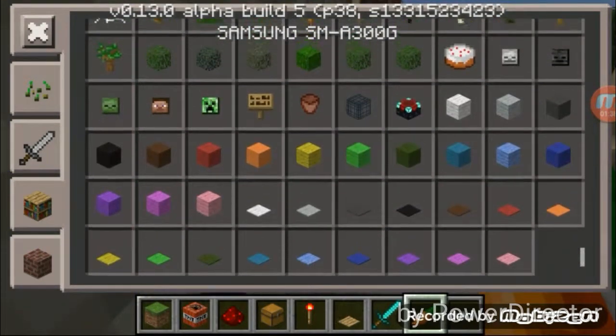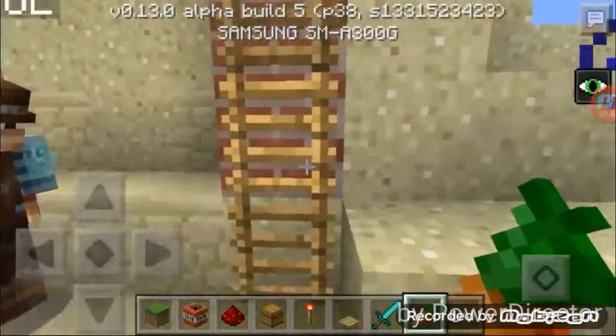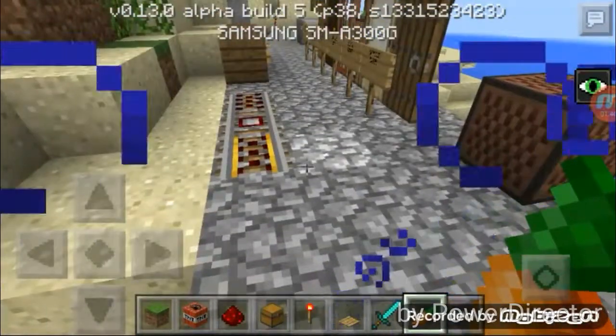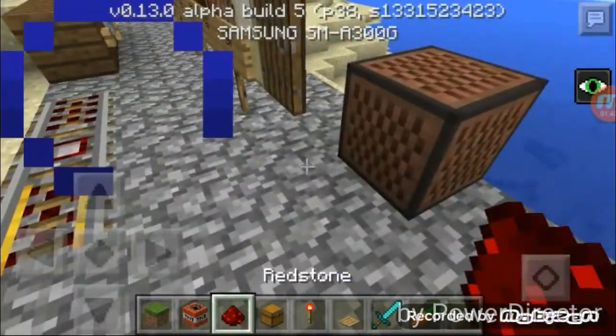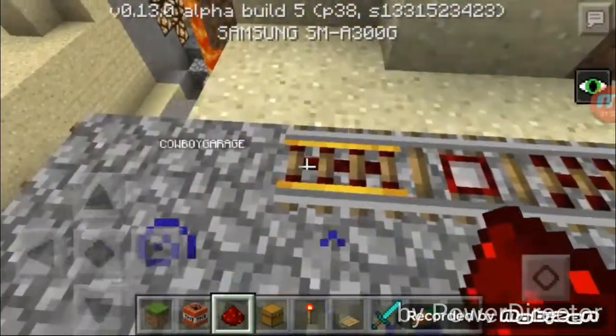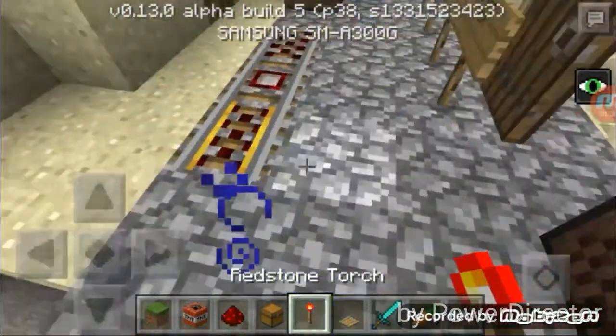There's also some really cool stuff. There are new blocks - there's redstone stuff in here. There are a lot of new blocks to cover. First, there's this new power rail that you put redstone torches beside it to power it up.